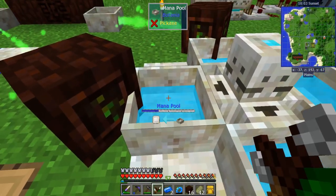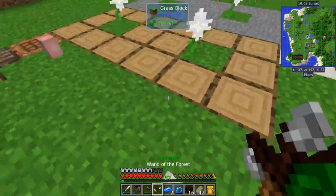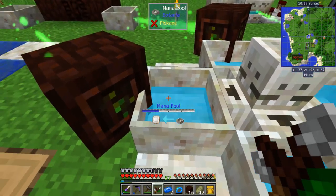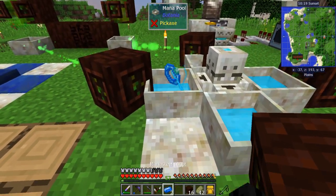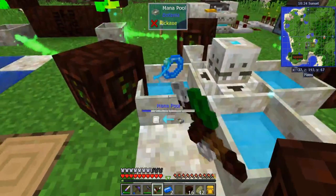If you shift right-click the mana pool when it is in bind mode, it will change the arrow direction. When it's facing away from the mana pool, you can take your ring, throw it down, and it'll suck up the mana that's in the pool — that's going into the ring.